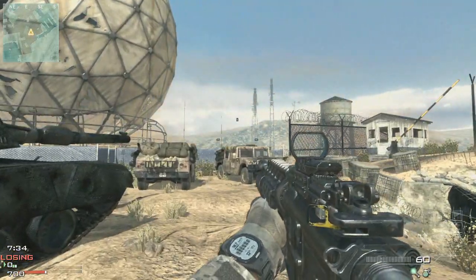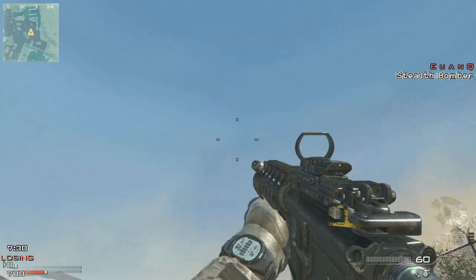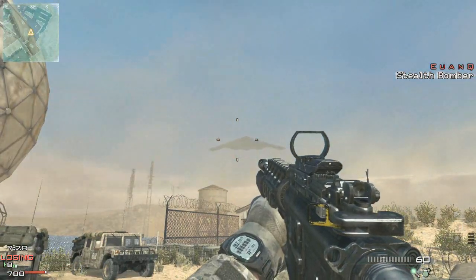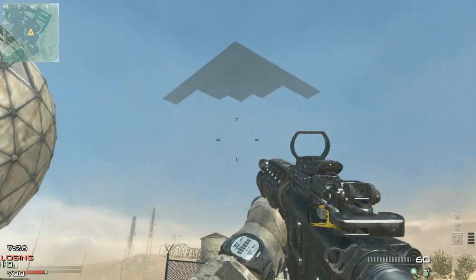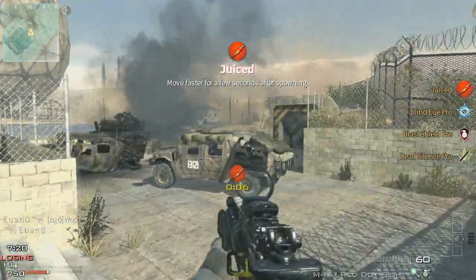So this is without colorblind assist — this is what things normally look like. As you can see, my opponent has just called in a stealth bomber and it is not on my radar. There's nothing there in the HUD in the upper left-hand corner. The bombs just come dropping in and you don't know where on the map he's going to put them.